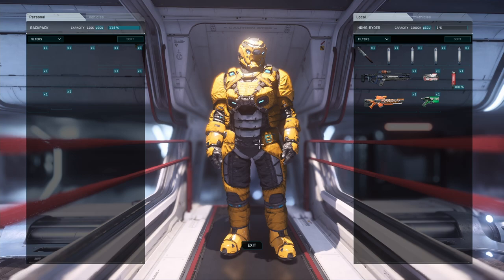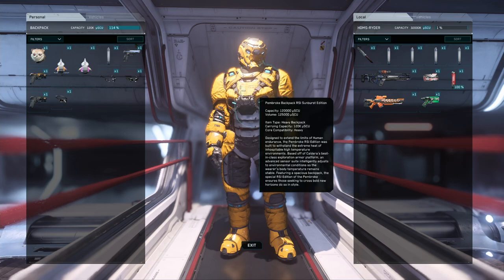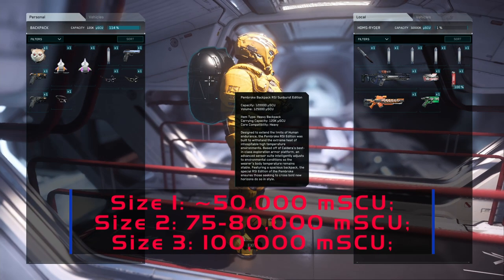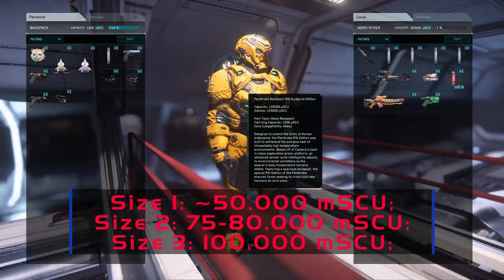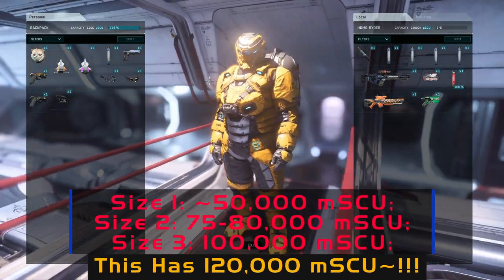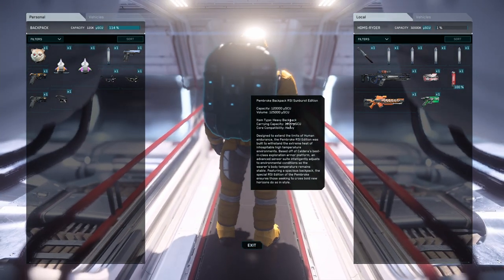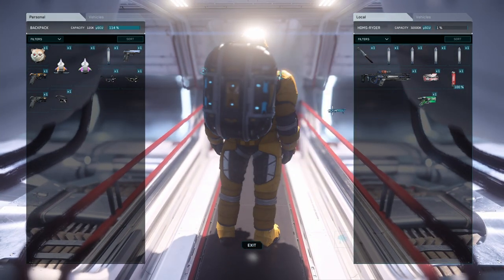So now let's take a look at some of the stats. This backpack has more capacity than any other heavy backpack I've seen — it has 120,000 micro SCU. Normal heavy-variant backpacks only have 100,000, so you have 20% more capacity in this one. It only fits on heavy armors like this and stuff like the Citadel armor.